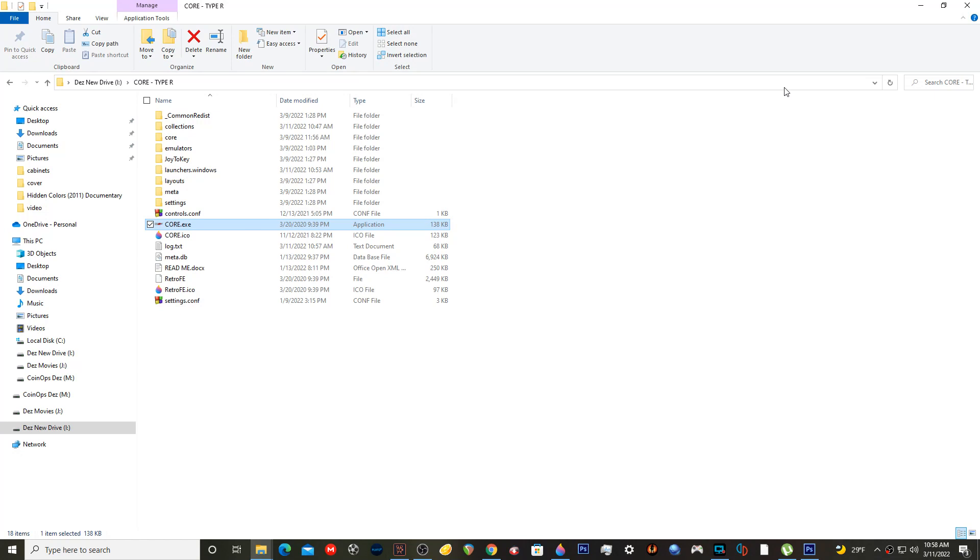What's going on, RetroNation — DesRetro up in the building. I actually like this Core Type R. I really do like it because — well, I haven't figured it all the way out yet, but I added some PC games and they work perfect. I was trying to add my fighting section to it, and this is how the fighting section actually came up to be.